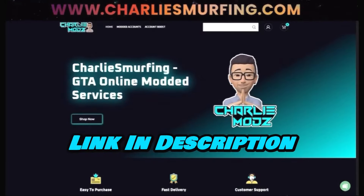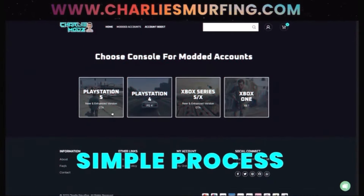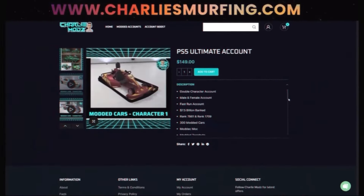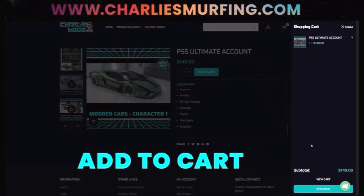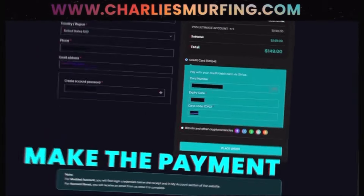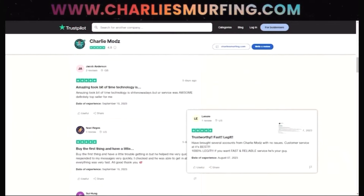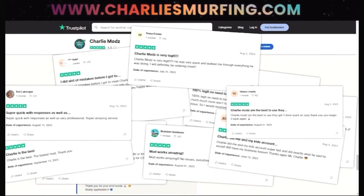Hey guys, are you looking to buy an account from Charlie Smurfing? You can get an account for your Xbox One, Xbox Series X and S, PS4 and PS5. It's a simple process — choose the console you're on, select the account you want, check the description to see what's included, and add it to cart. Then click on view cart and use my discount code Estrax for 5% off. Make the payment and you'll get your account instantly with instant delivery at checkout and to your email. You can also go to their Trustpilot review page, let them know your boy Estrax sent you, and make sure to give them a five star.